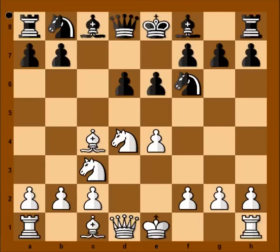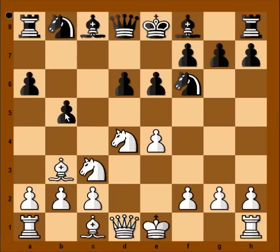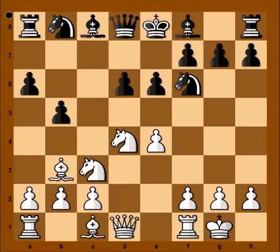Bishop to c4 — the Sosin Scheveningen. Then a6, and now this is the Najdorf — Sosin Najdorf. Black is preventing the knight from coming to b5 and also planning b5. So Fischer played bishop to b3, then b5, and Fischer castled kingside.